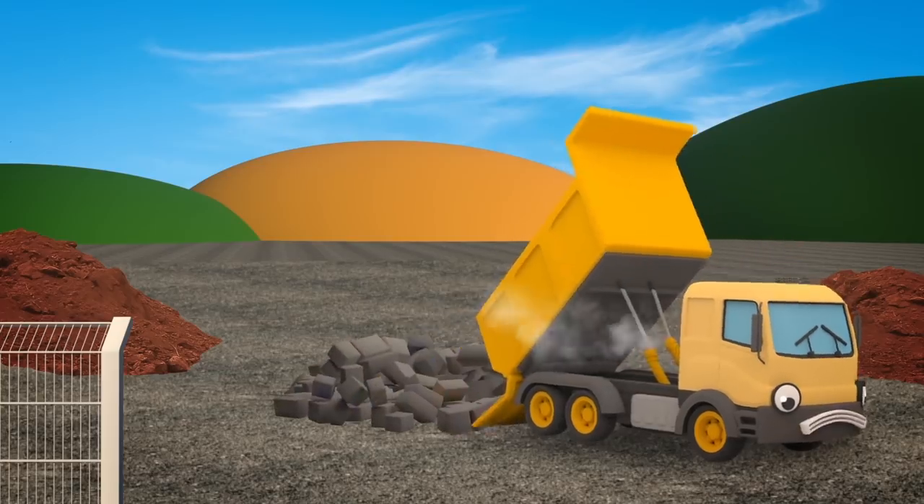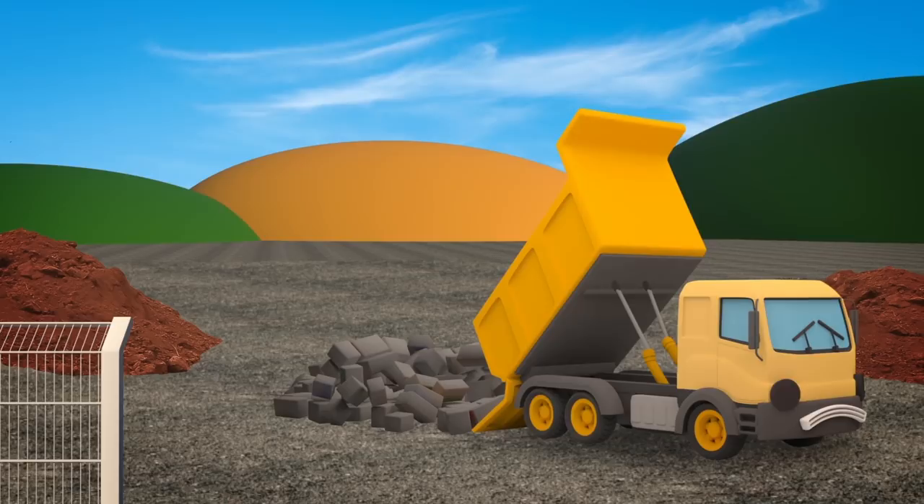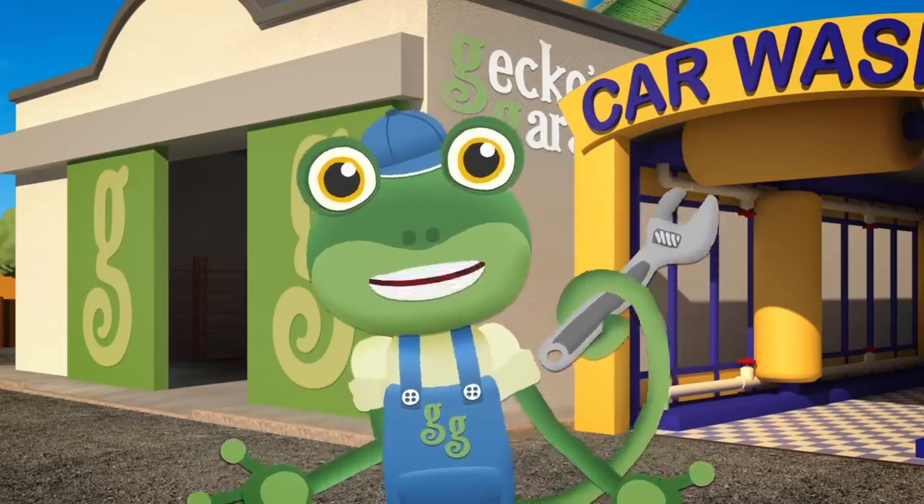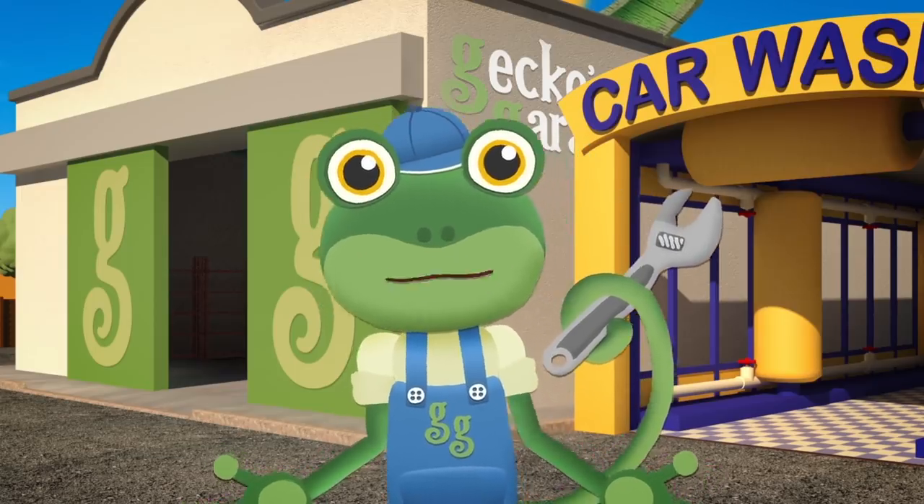Just like that! Uh oh, that doesn't sound good. Something's gone wrong and Dylan can't lower his dump bed again. Dylan! You better come to Gecko's Garage right away!